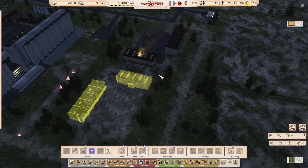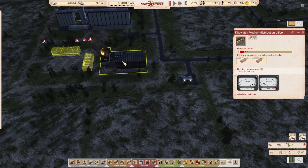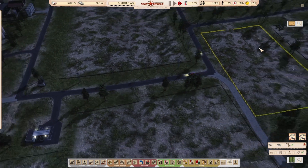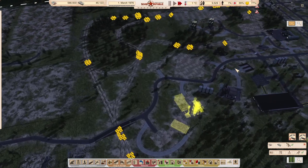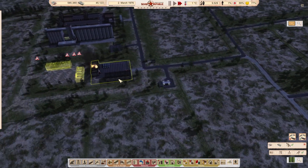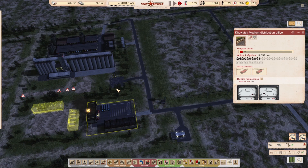We've got a fire. This could be a little bit crucial. Because we've got a fire station just over here, they should be able to deal with this. Yep, they're on the case.